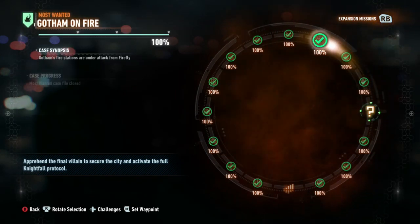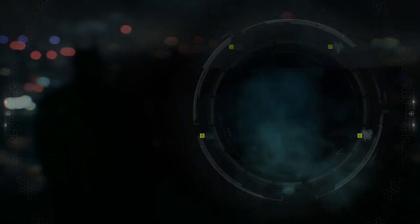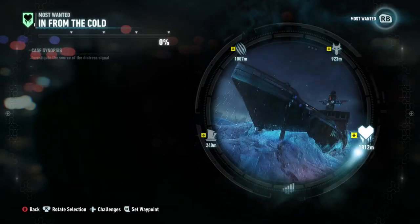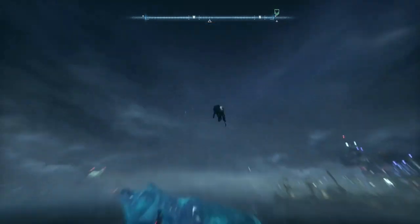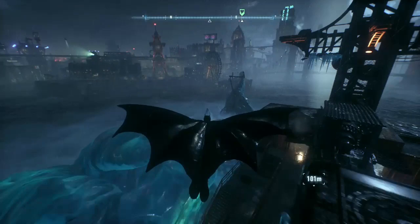To access the Season of Infamy DLC, you hit the right bumper. I think those missions should have been incorporated in the original mission wheel, but as they are, you hit right bumper to find them. They will make themselves available to you as you progress through the story. If you've already beaten the game, they'll be available from the start — you just go and complete them whenever you want.